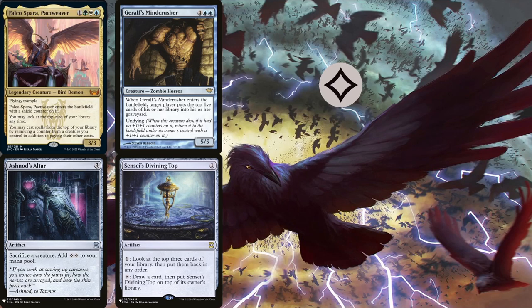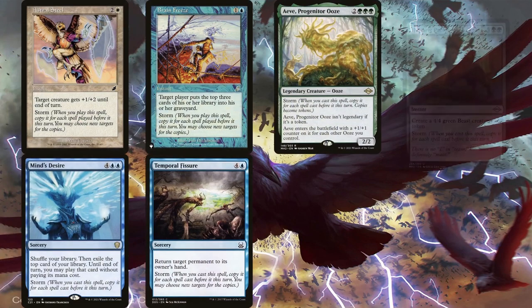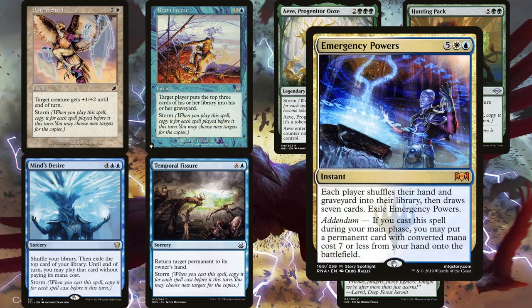With either of these combos, we can potentially draw our entire library, since we're technically always casting Sensei's Divining Top and not the actual top card. You can then win with Thassa's Oracle if you want, but your storm count is going to be through the roof — so you could instead cast something like Astral Steel, Brain Freeze, Mind's Desire, Temporal Fissure, Aeve Progenitor Ooze, Hunting Pack, or Chatterstorm. Astral Steel is great at making Falco large enough to take someone out with Trample. Brain Freeze wins via mill. Temporal Fissure clears the entire board. Mind's Desire might seem weird since our entire library will be in hand, but we'll undoubtedly have Emergency Powers — if we cast that in response to Mind's Desire on the stack, we shuffle our entire hand back into our library, draw 7 cards, and cast a ton of spells for free.